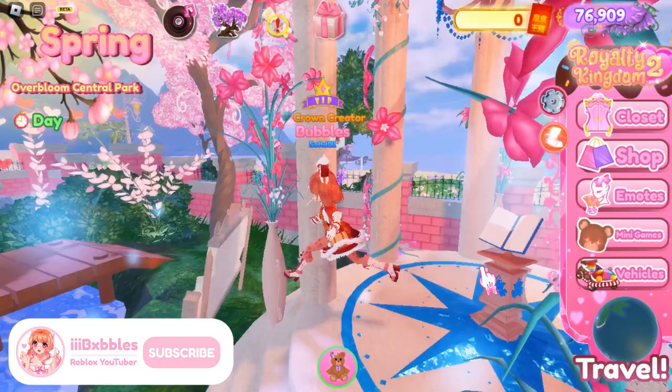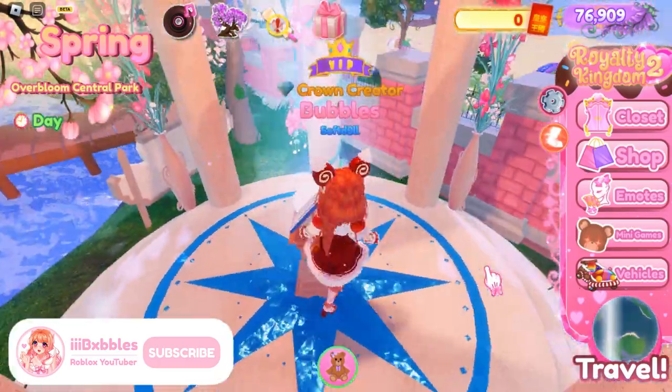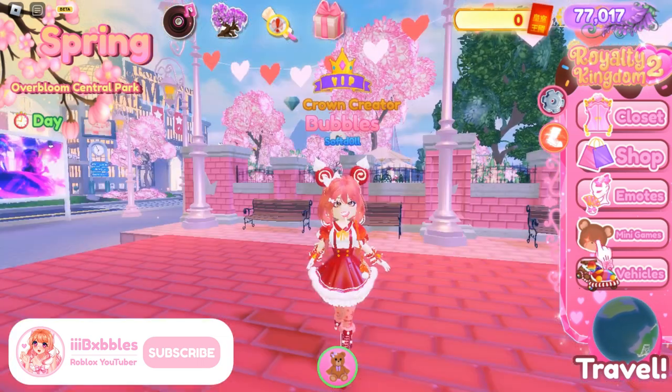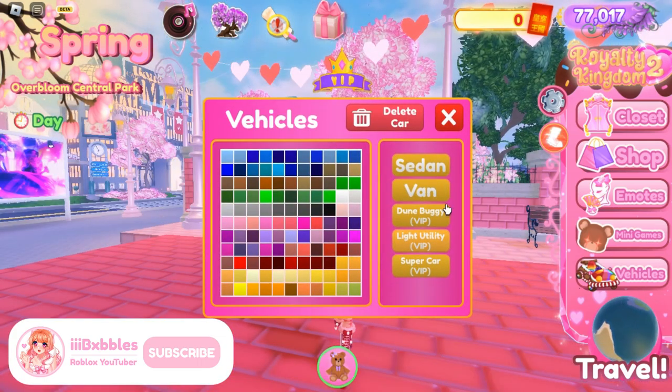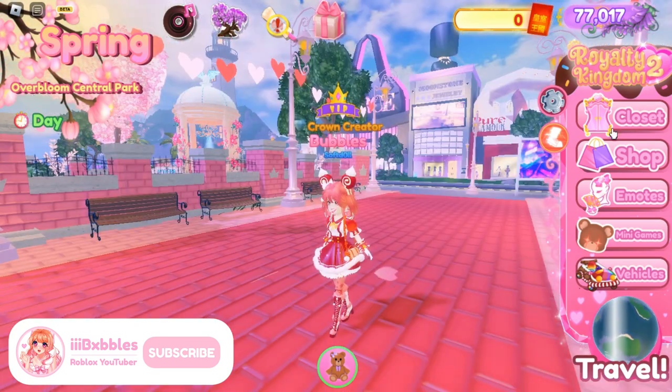Here is the little Sanctuary area — it used to teleport you up, though it's not working right now. There are also vehicles in this game you can spawn — there are VIP vehicles available if you have VIP.